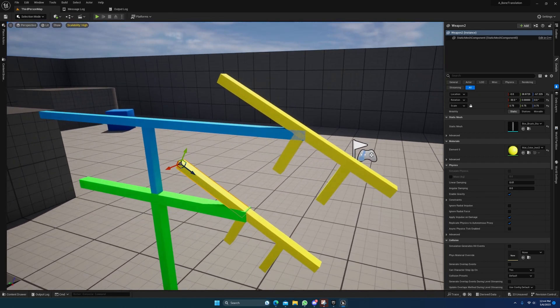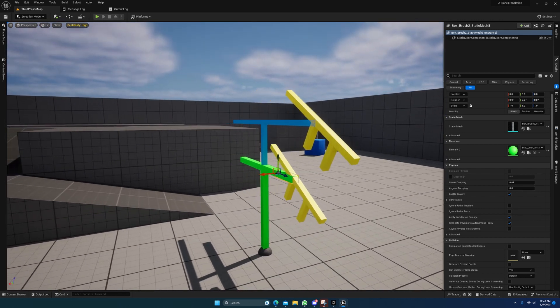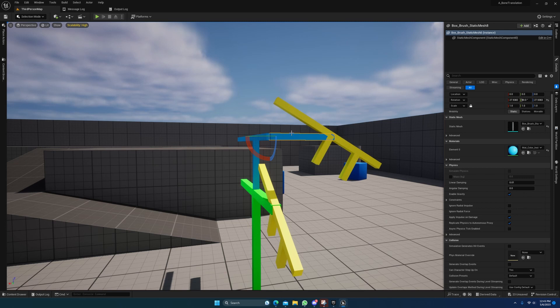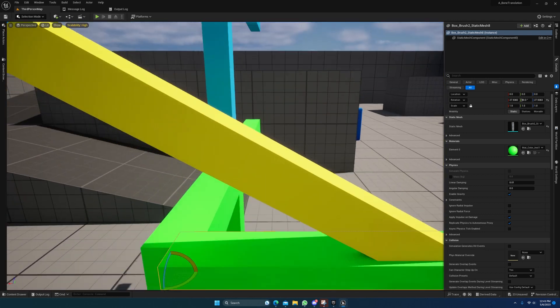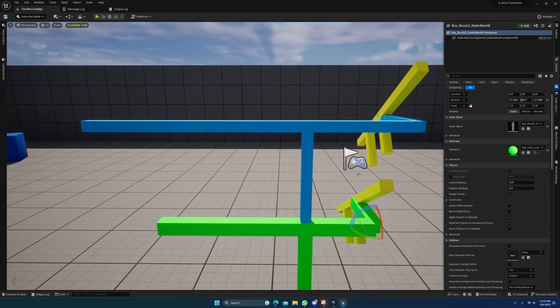Anatomy matters, just like it matters in real life — if somebody has a longer arm, they're going to be able to reach further. A lot of people are under the impression that inside of Unreal it procedurally offsets things to try to make them match as closely as possible. That's not how things work in Unreal, just like every other game engine ever created. If I rotate this 90 degrees, Unreal is just going to copy and paste that rotation — that's all it's going to do.